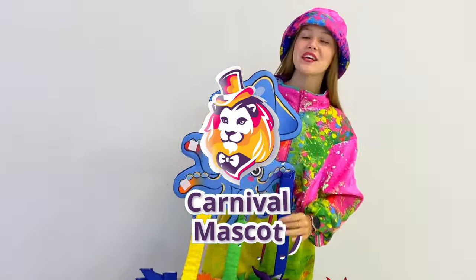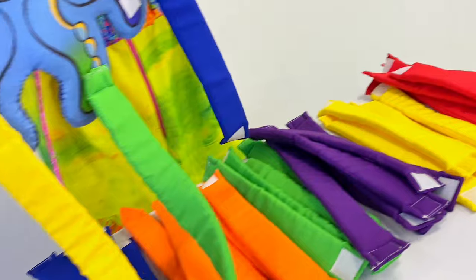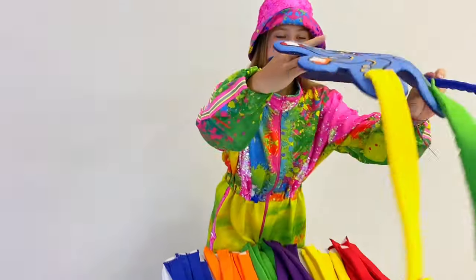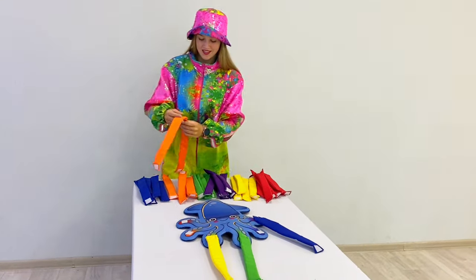Hello everyone! Today we have such props in the photo zone. The complete set of this game props includes 32 elements and the base itself. Now we will show how to play — the task of the participants is to collect the tentacles by color. Well, let's start!